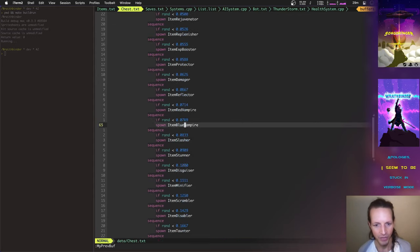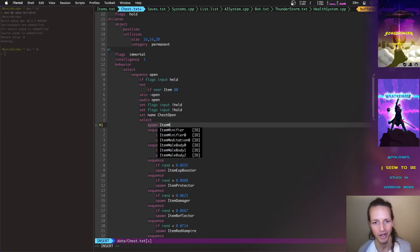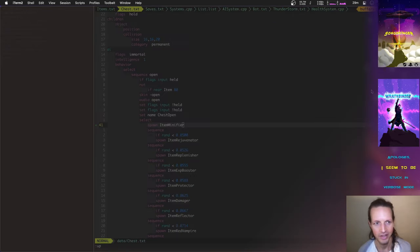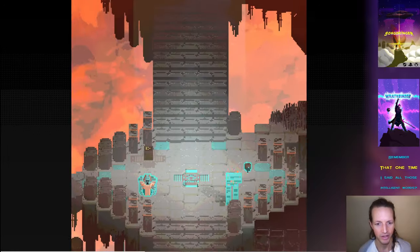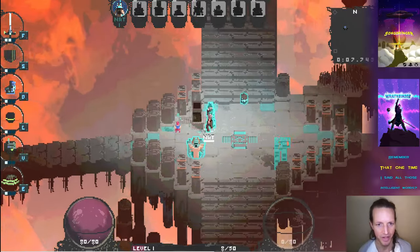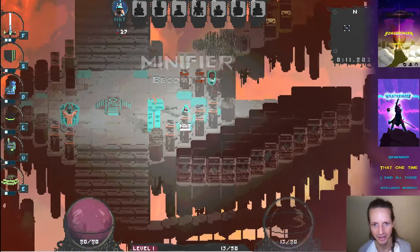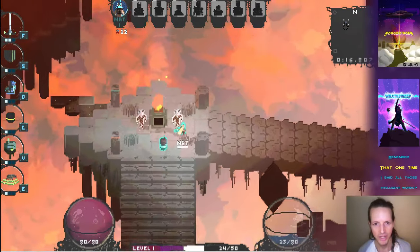Let's show the Minifier again — I love the minifier. It's got a funny little icon too. It takes a second longer to load because we've got seven bots with their unique armor sets. Not only are you tiny, but you do less damage, so you're just a tiny little weakling.